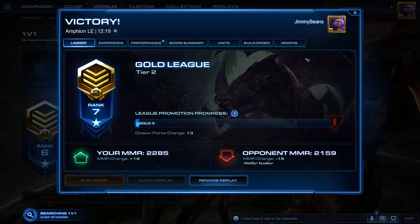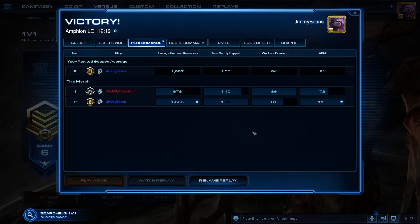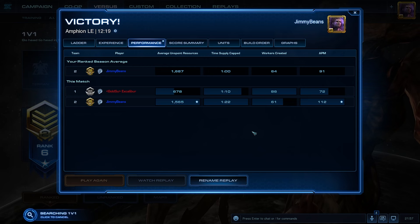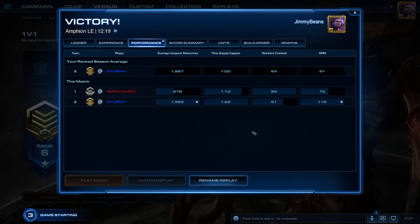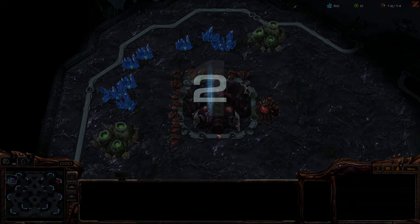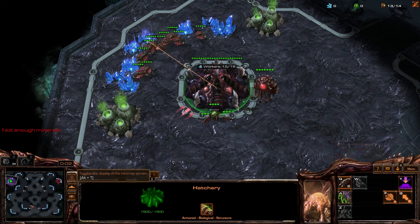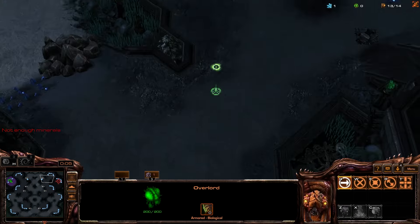I'm going to try to play one more game here. That one felt pretty solid, although I really gotta figure out how to spend all my minerals. I consistently have thousands in the bank of money that I'm not spending, and that seems like a problem I should fix at some point. I think I only got 1-1 out of my Evo Chambers too. I definitely could have started on the next tier, although I might have spent too much gas on the mutas. I feel like I've only been starting my third base after my first base starts getting mined out, and I'm pretty sure I can start it much earlier.